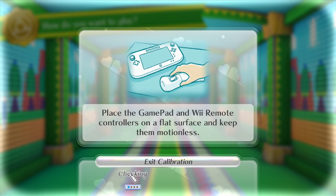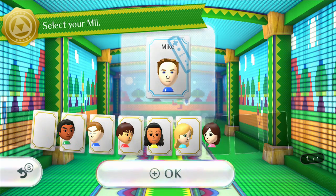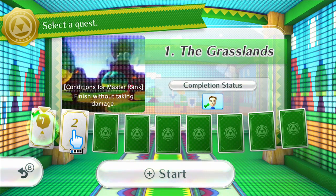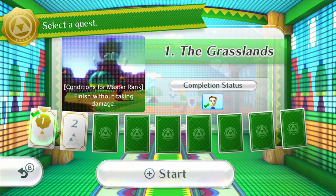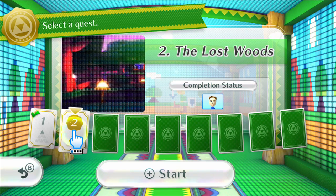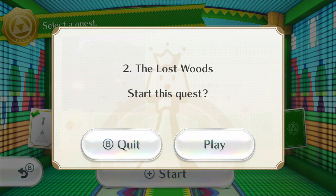Place the gamepad and Wii Remote controllers on a flat surface and keep them motionless. Okay, not touching it. I will be playing as my Mii, and we will go to Level 2. Let's do this — start the quest.